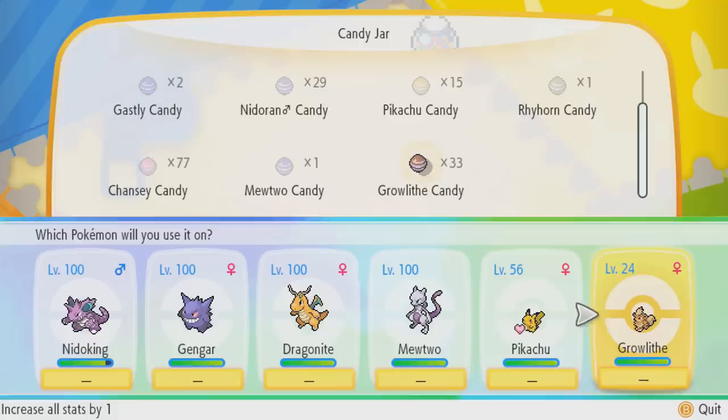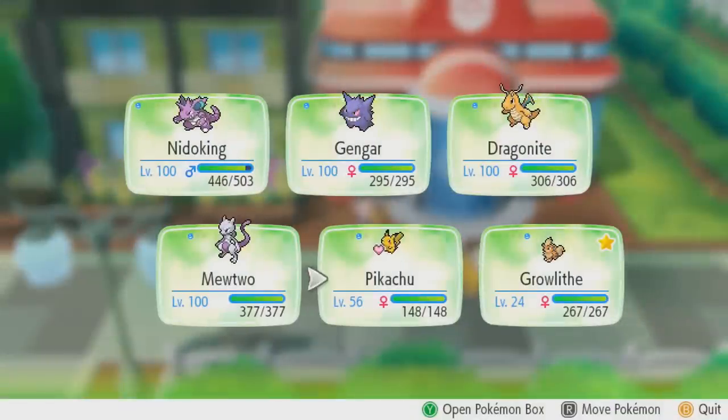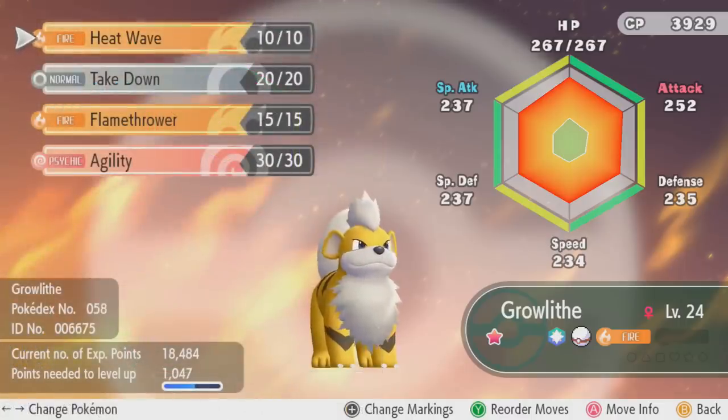So here we are — we've finally applied all 200 candy, all 200 Awakening Values to all of Growlithe's stats. Let's take a look at its summary screen and see just how much its stats have improved. As you can see, they're maxed out. Each stat has been increased by 200. This Growlithe should easily be able to take down its master trainer, even though it's only level 24 and the master trainer should be around level 65 to 75. That's just how powerful Awakening Values are.